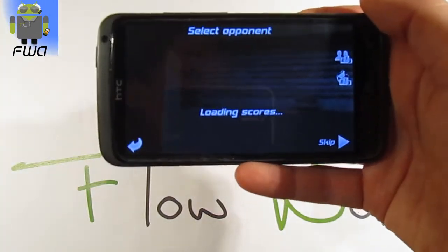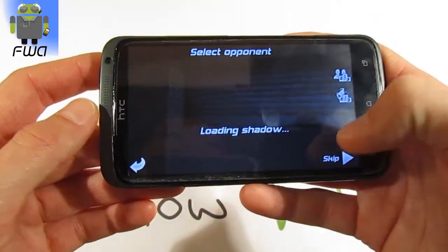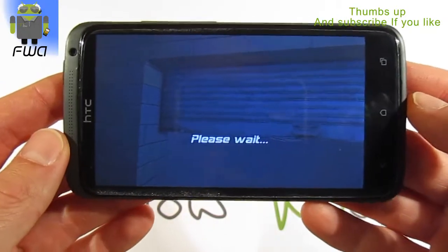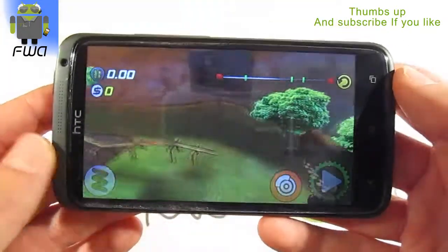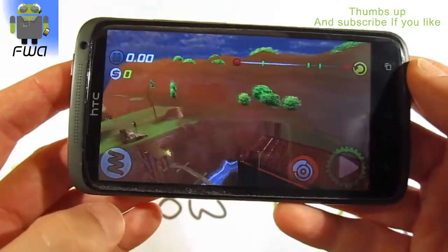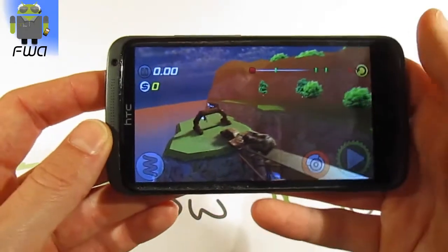When you start, you have to select an opponent. For example, I will start with this one. Or you can skip and just play by yourself. When the game starts, you have a preview about the level — this one for example. You have seen some stars and you have to collect them just to win.